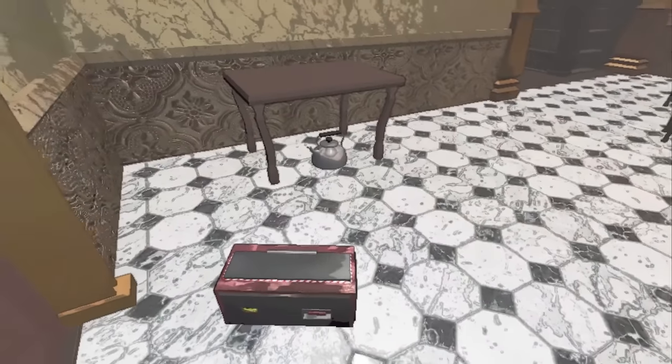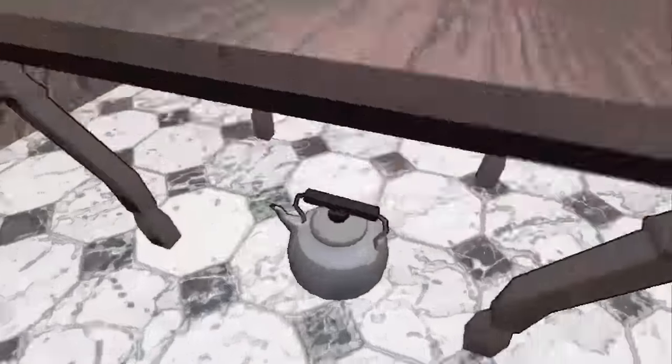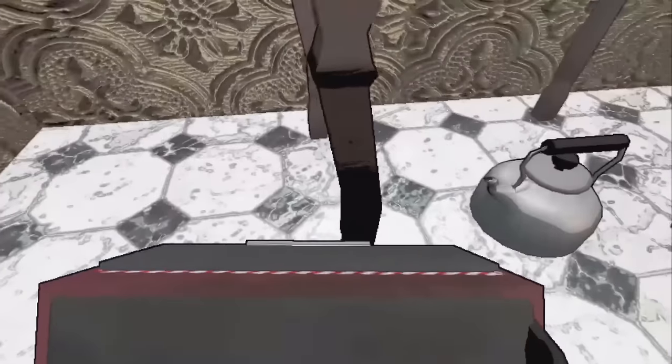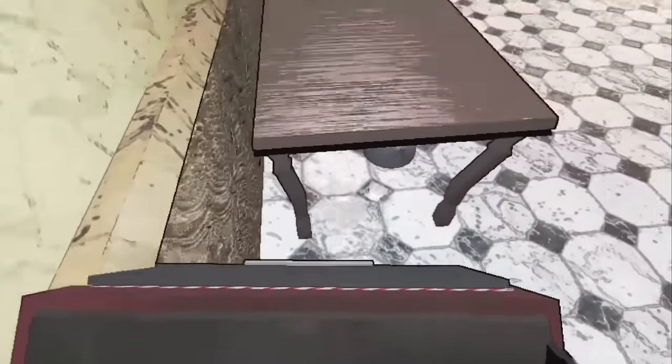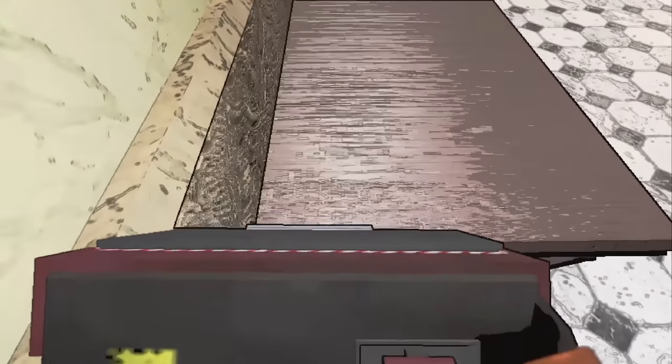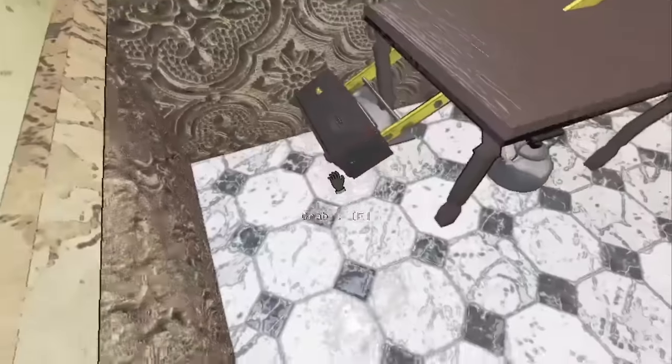The other issue in the kitchen is items spawning under the little table in the corner where you're unable to grab anything. So grab your ladder and place it — but this time don't place it facing forward, because if you do, when you try to clip the ladder will just fall on you and kill you.